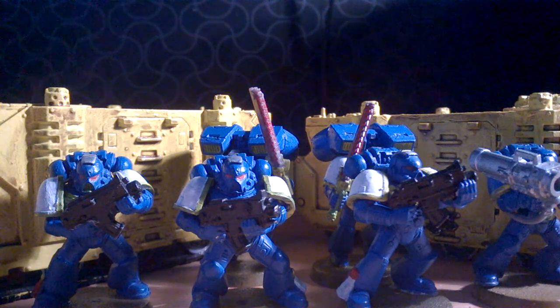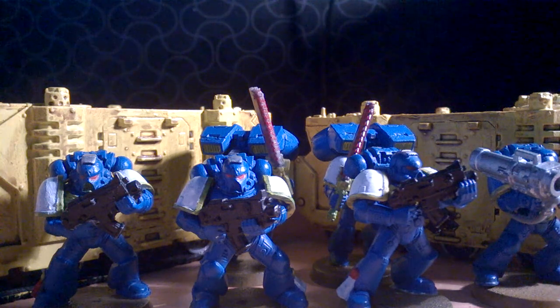So what do you get? A squad of Termis, a squad of Close Combat Termis, two squads of Sternguard, two normal Terminator squads, one Close Combat Terminator squad, and two squads of Vanguard Veterans. That's 194 pounds.